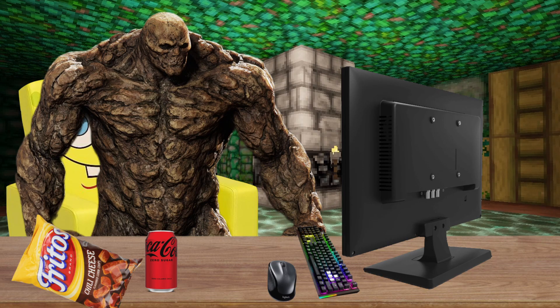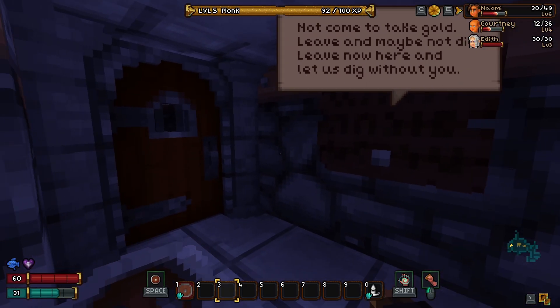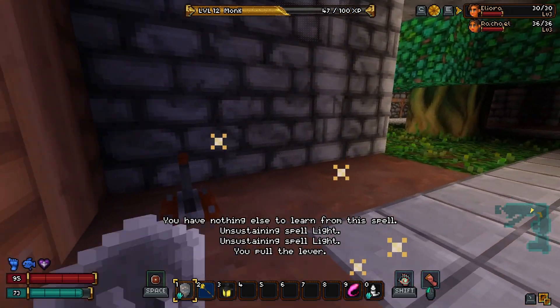Hamlet is the same, crystal caves are the same, citadel is the same. Now for secret levels — everyone's favorite. We'll go through them in the order that they appear. The gnome mines now have an exit in the starting room as well as a sign written by the gnomes instructing you to leave. Mine town is the same as before.